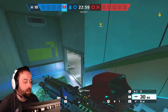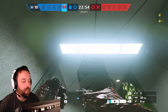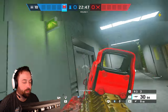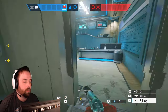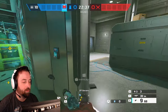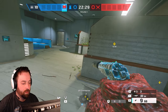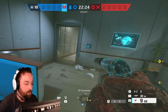For the nitro, I'll sometimes leave one near an outside wall. When they open the wall, I play off audio — listening for vaulting or movement — and blow it up. If they're entering through a wall breach on a common attacking angle, the nitro will take them out. Pretty simple stuff with the nitro.